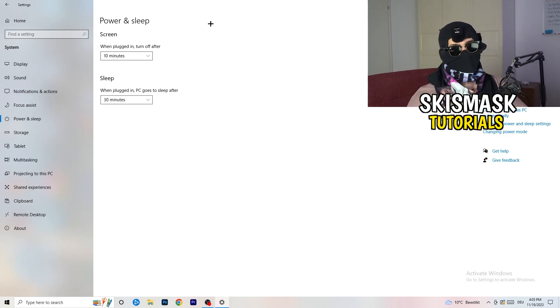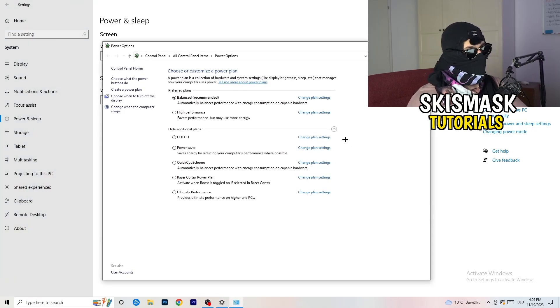Next, go to Power and Sleep, then click Additional Power Settings on the right-hand side. Click the small arrow to expand all power plans. For me, Balanced works best, but for some PCs High Performance works better. You need to check it for yourself — try each option, test your performance, and stick with the one that works best.